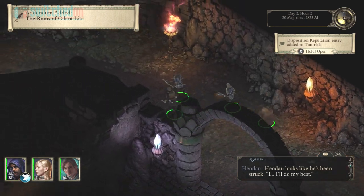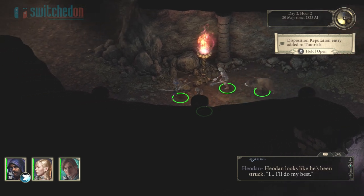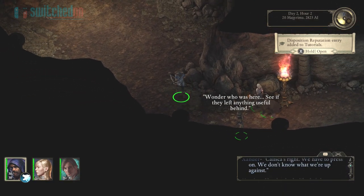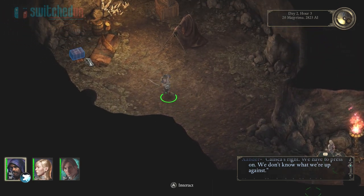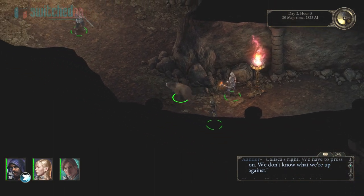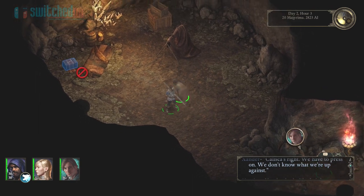So at the moment on the front character there with the bow in the blue — using the left and right toggles, you can toggle through your party characters. I think if I remember rightly it's quite safe to go into this room. Left and right bumpers you can toggle through. This is my familiar.